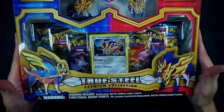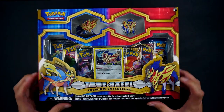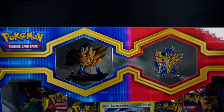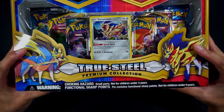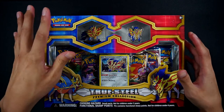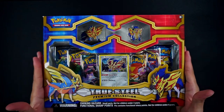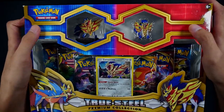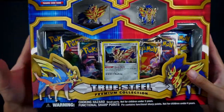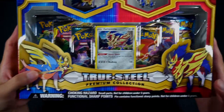As you can tell by the title, it is the True Steel Premium Collection, which features the Sword and Shield legendaries, which is Zacian and Zamazenta. So there are two different variants of this. This one is the Zamazenta variant with the Zamazenta figure, the pin, and also the promo card. And the other one is with a Zacian figure, pin, and a promo card as well. I'll be shooting that video shortly after this one.